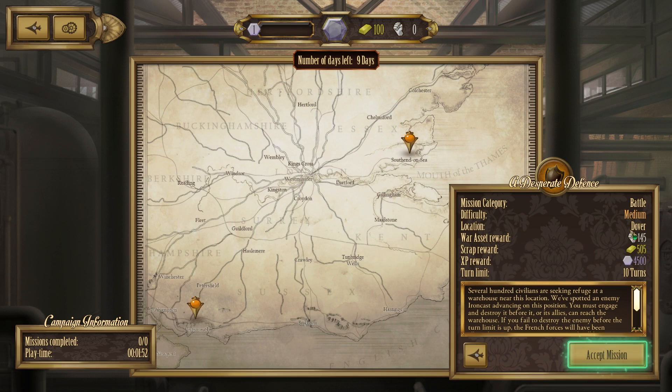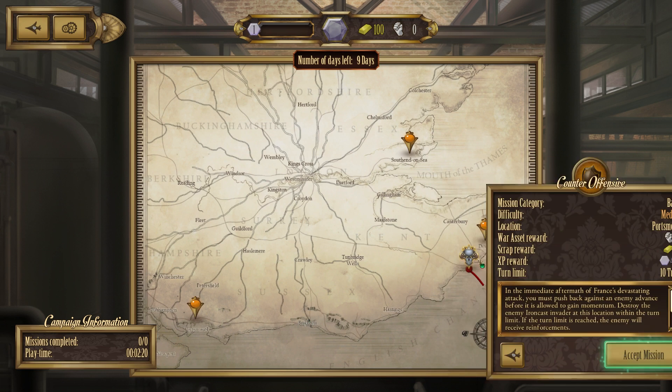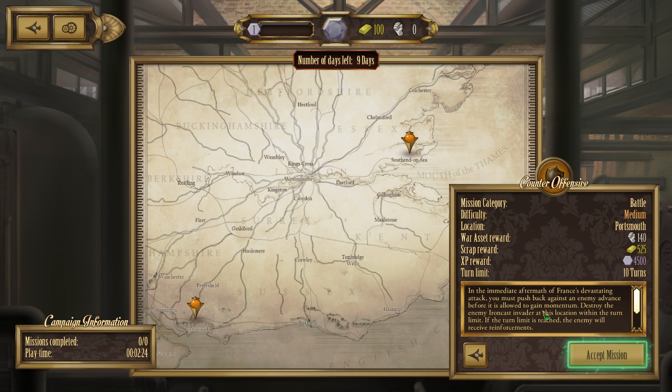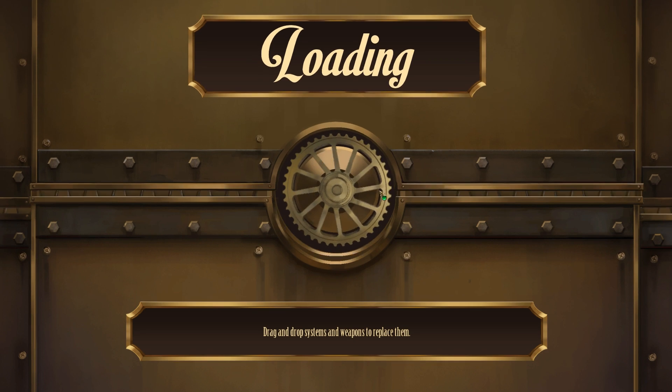Let's check out the available missions. The main objective is the boss encounter advancing on London — nine days away, one mission per day. Different missions have different objectives, difficulties, and rewards. We want to make our ironcast better for the boss fight and gain as many war assets as possible to reduce the boss's strength. We're going to pick the battle in Dover: 145 war assets, 505 scrap, 4,500 EXP, ten turns to complete it. The objective is to destroy the enemy ironcast invader within the turn limit or the mission is lost.